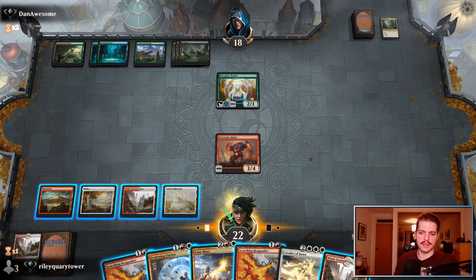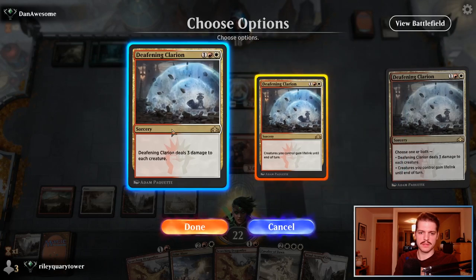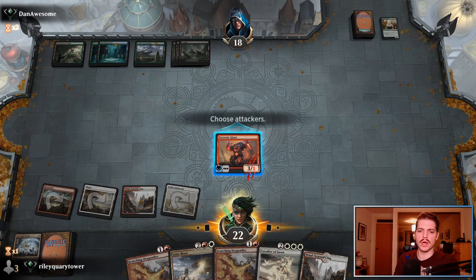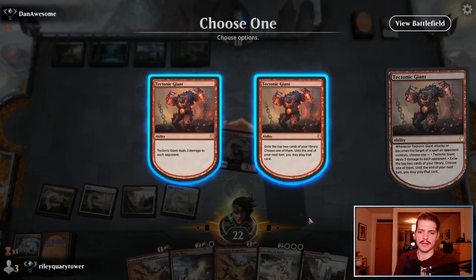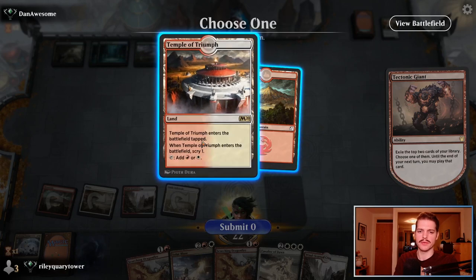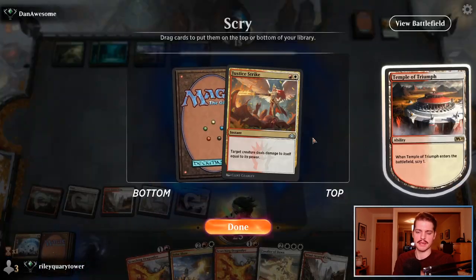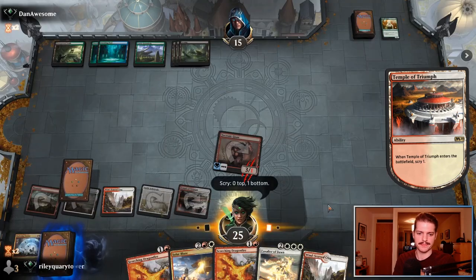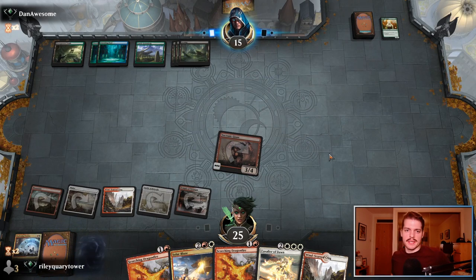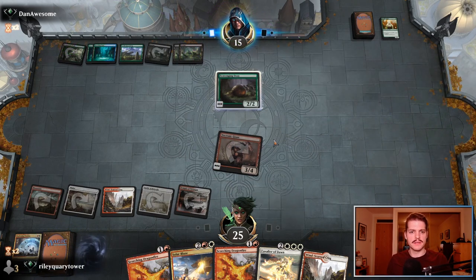The whole deck is built around the fact that our creatures don't die. I should be going full aggro — I should be dealing three, attacking for six basically with this guy. We just need to get them dead before they draw the Ugin. Scavenging Ooze is fine, we can kill that. With the Castle Garenbrig they can just tap their entire library but I don't have any creatures. Solar Blaze takes care of this very neatly.